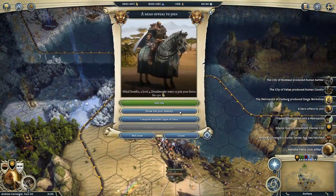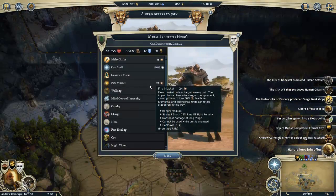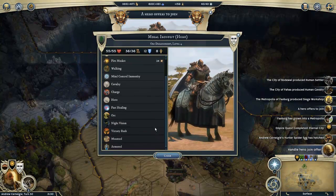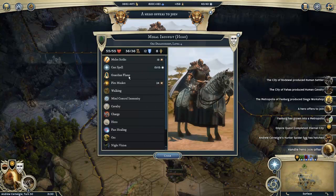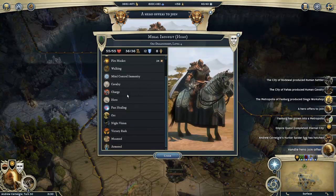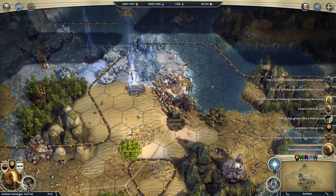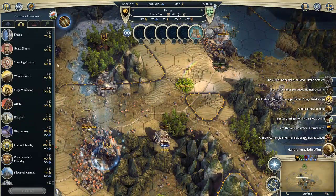This guy's a dreadnought. I would like a dreadnought since I'm going to be starting to build machines soon and I only have my leader as my only dreadnought hero right now. This guy doesn't get any special upgrades, but he does start with Guardian Flame, which is nice since it will heal flesh and blood units. So I think I do want to take him, but I'm going to come back to him and do some city construction first.